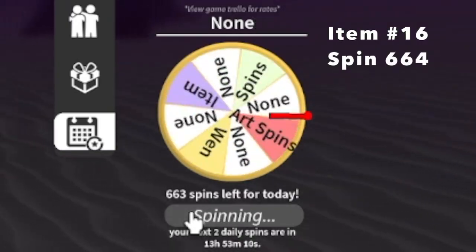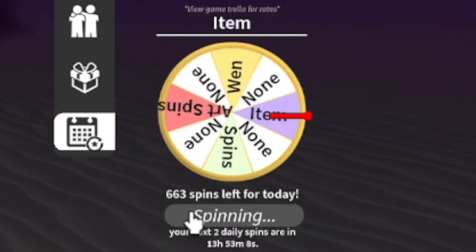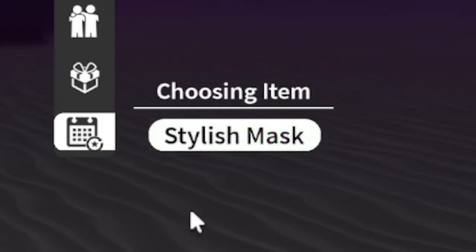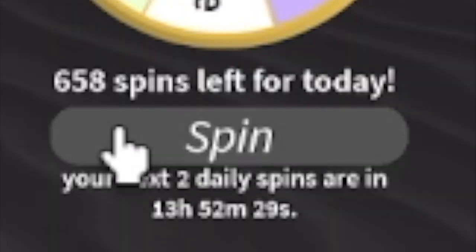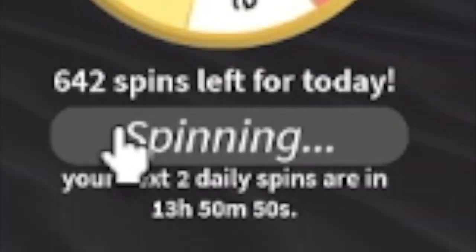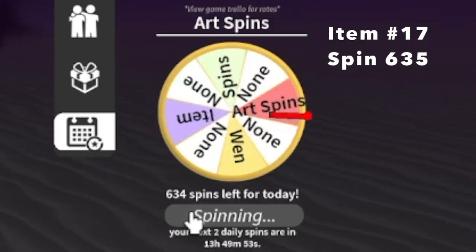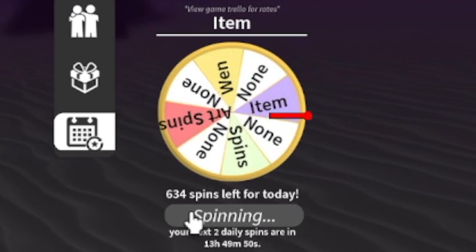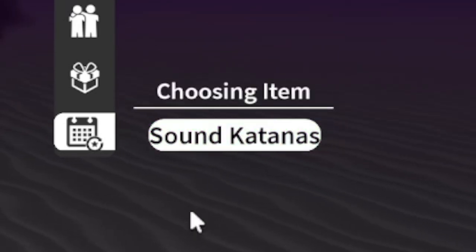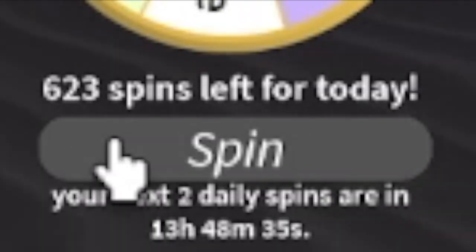Item number 16 at spin 664 remaining - we got Stylish Mask. I think we already got a Stylish Hauri. Fast forward, moving on. For our item 17 at 664 spins remaining - Sound Katana. Maybe I'm gonna trade that Katana for something because we already have one.